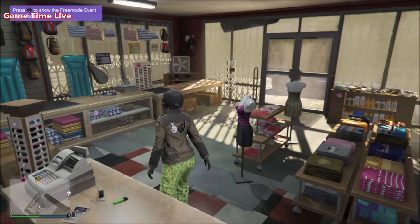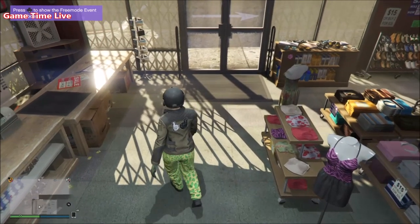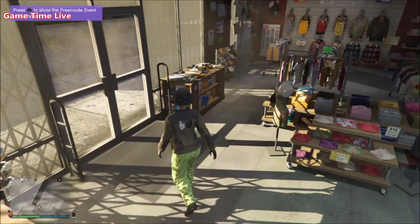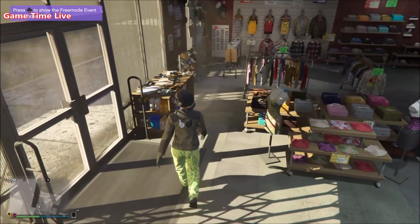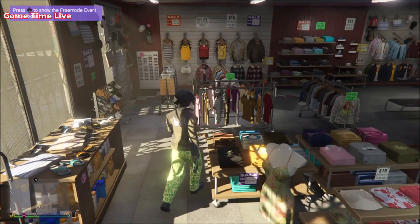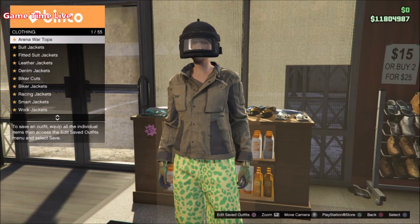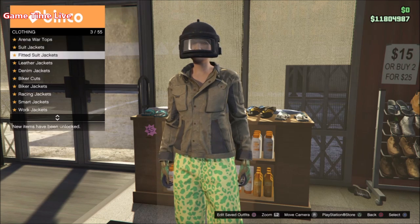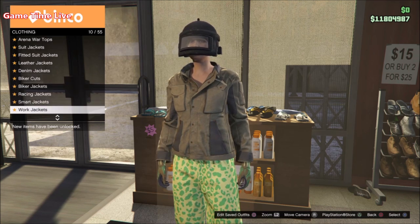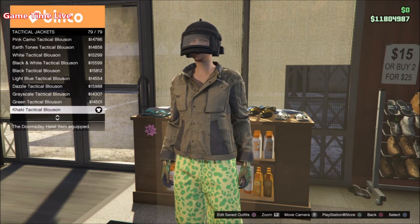This has been done with the outfit transfer glitch, so keep in mind that all your outfits will be removed. That's why after transferring these components we have to find the blue joggers, so make sure you do not have the blue joggers before doing the glitch because you lose all your outfits. If you're not familiar with the outfit transfer glitch, I suggest watching the video in the description first, because I'm only going to show you the components in this video for the three outfits.